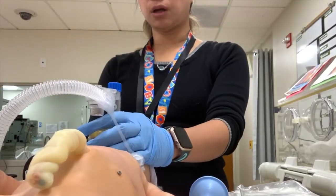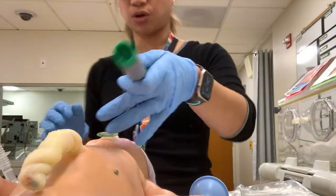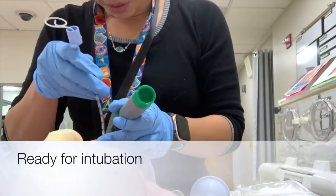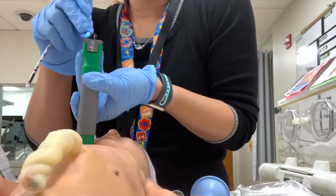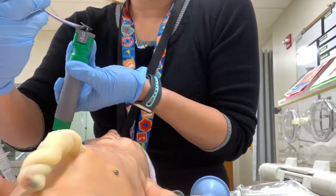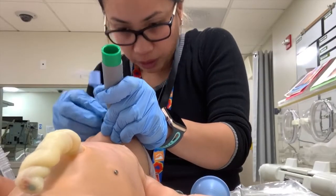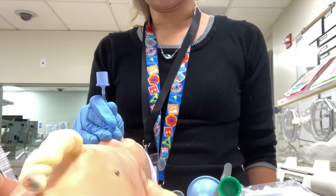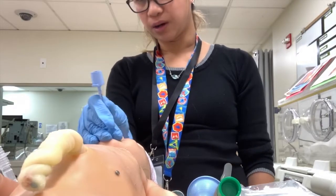If the heart rate is still below 100 after 30 seconds of PPV, it's time to intubate. They'll give you the laryngoscope — take out the Neo-T, put the blade in and go in. You'll see a groove on the blade; use it as a guide to direct your ET tube. Once you see the hole and you're in, say 'I'm in.' The medication person pulls out the stylet while you keep holding the tube — do not let go of your tube.